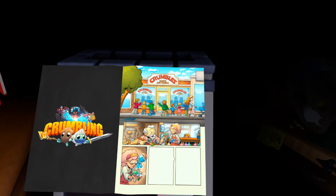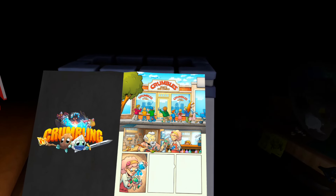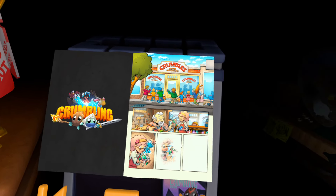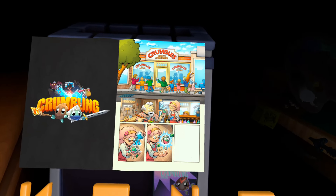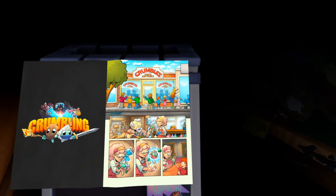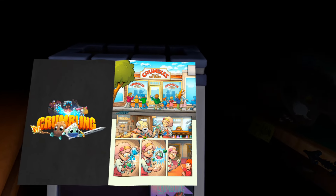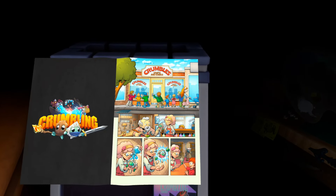Each and every Crumbling is imbued with this marvelous substance. Where does it come from? It's the Crumbles' most well-guarded secret. With it, the plucky little Crumblings spring to life, ready for adventure. Every child that gets their hand on one gleams with joy, and nothing compares to these magical toys. Of course, such success does not go unnoticed.